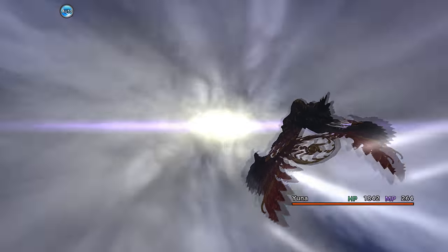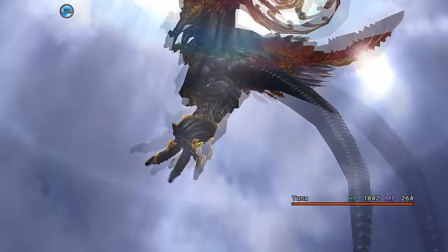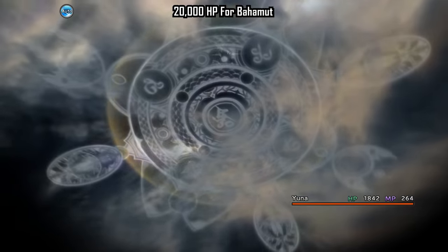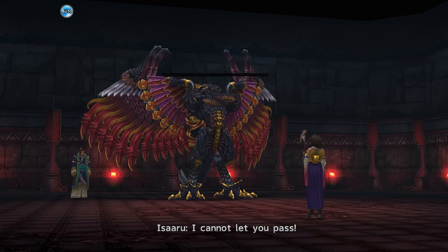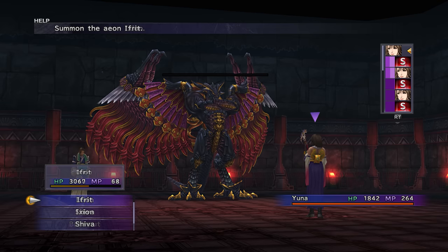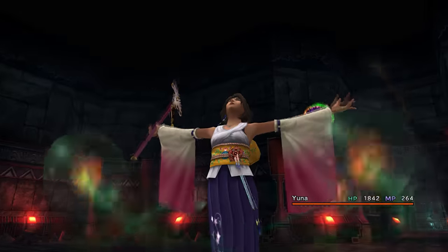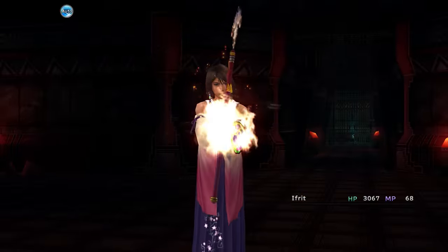The final Aeon to take on was Bahamut himself - he just does the countdown and Mega Flare. I think he has 15,000 or 20,000 HP. I decided to summon Ifrit for this one to see if Ifrit could get the job done against Bahamut without any support from the other Aeons. In general, thankfully, the Via Purifico wasn't as horrible as I thought it might be. The fact that you could make it to Kimari without getting into any encounters made a huge difference.